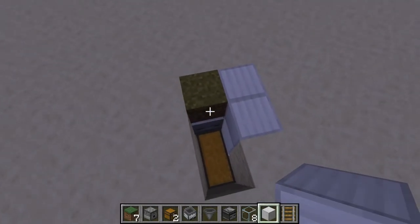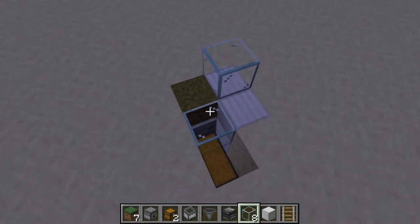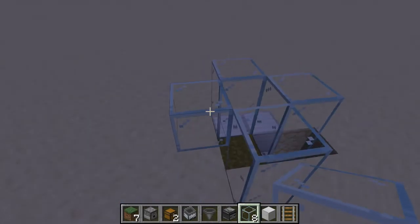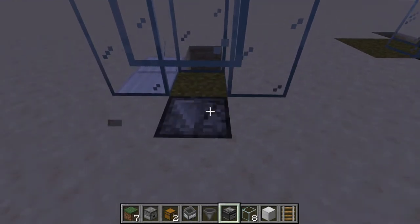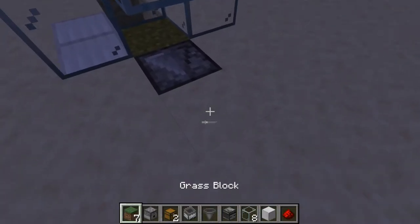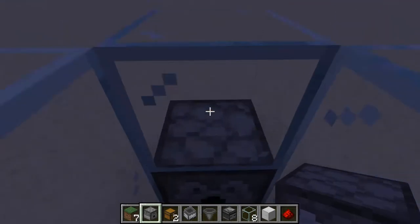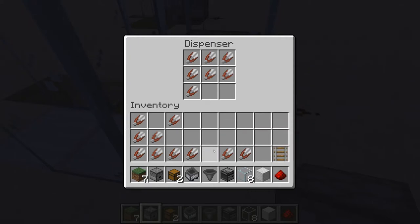Next you're going to fill this in and take your glass and build a little pen around it like this. Your observer will be placed right there facing into this block, and on top of this block right behind it is your redstone dust. Your dispenser is going to go on top of the observer, and now at this point you can fill it with shears.